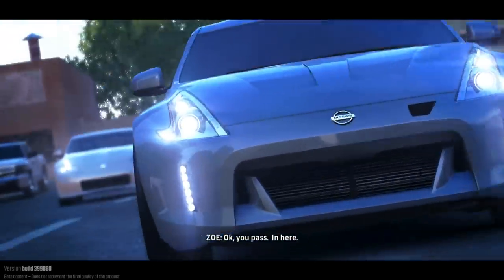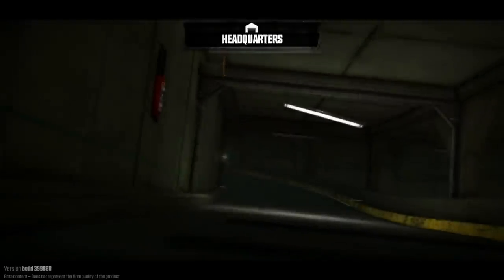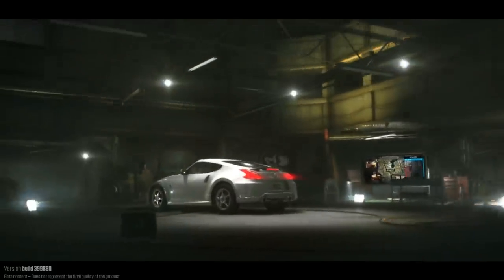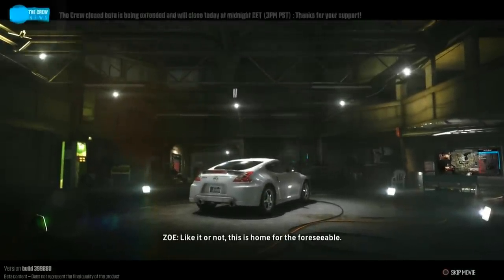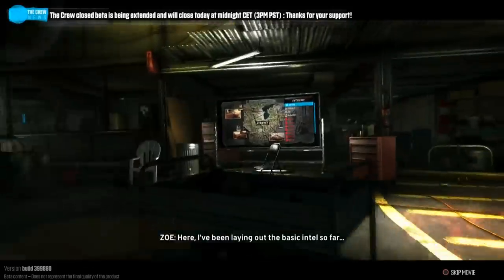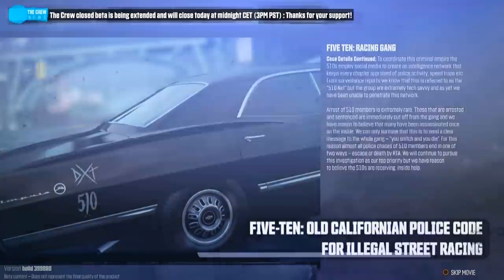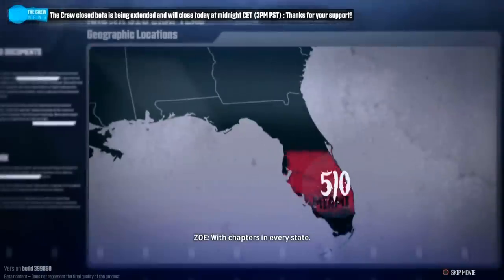Welcome back guys to another episode of The Crew. HQ baby! What's in here? I've been laying out the basic intel so far. The 510 Motor Club — what started as an illegal street racing club has, over the last five years, developed into a sophisticated gang network with chapters in every state.